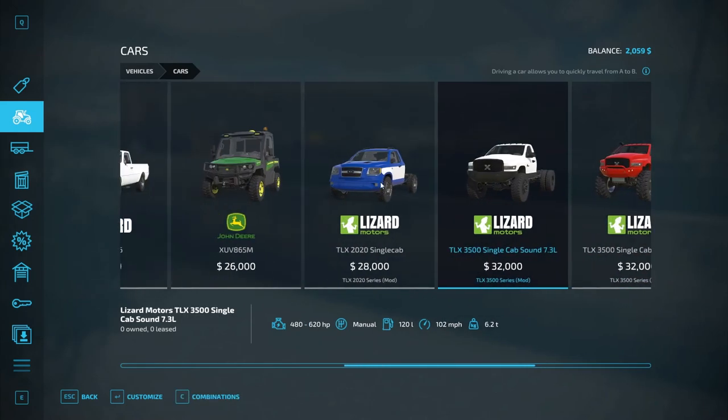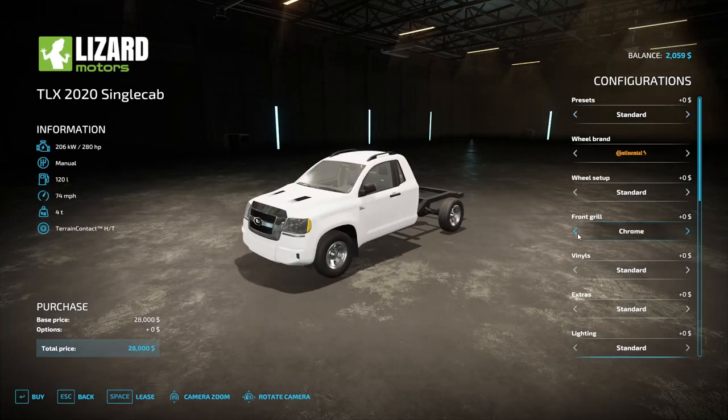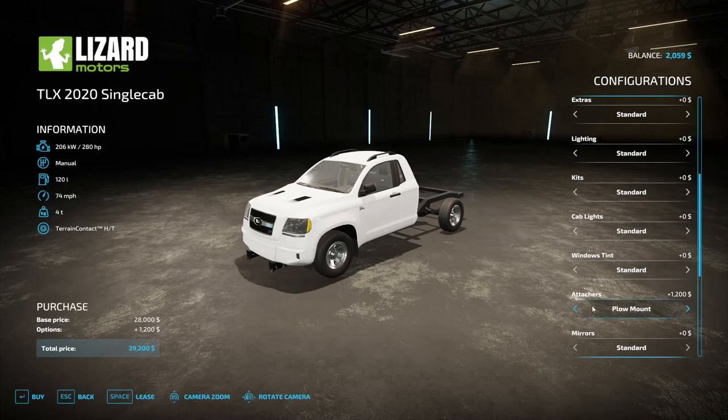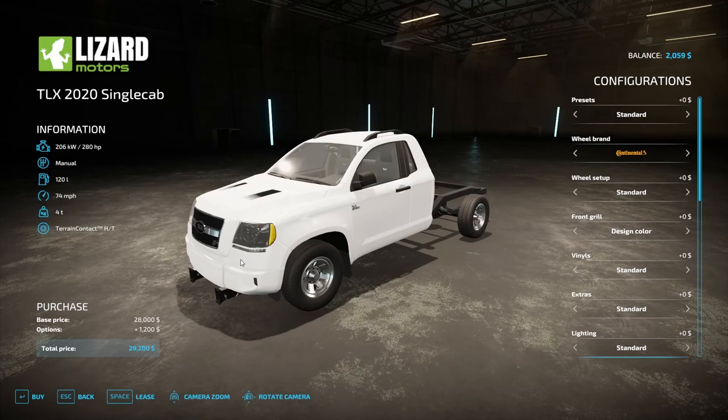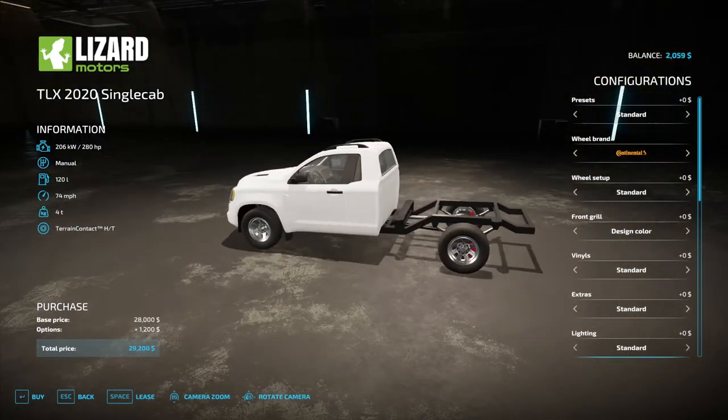Looking at these big trucks — there we go. We could get a plow on this truck for a really basic amount of money. For 28 to 29 grand we could do some basic plowing, and maybe we could get a back blade on it too.